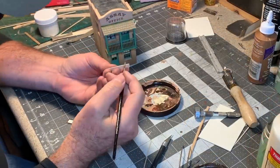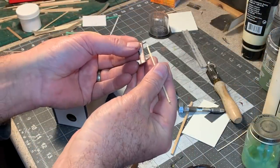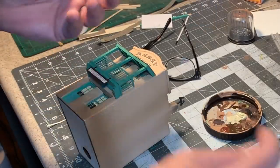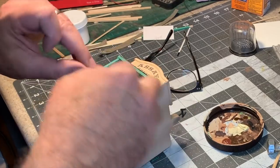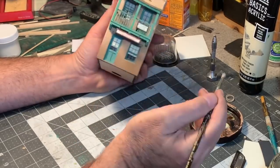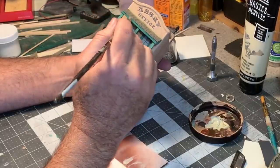Now I can just paint the edges and the back with some Vallejo dark brown. This one hangs off the balcony on a couple of posts, and this one I think I can just glue to the balcony railing. The very last thing I want to do is add just a little bit more weathering by dry brushing on some unbleached titanium white, just to tone down this teal green a little bit and once again give it a little age.